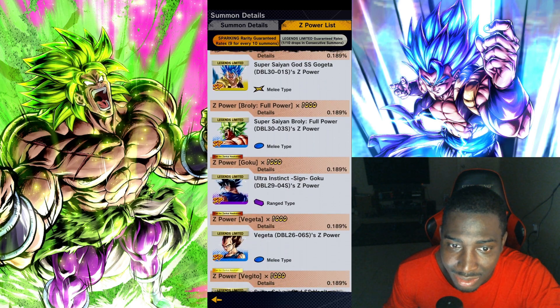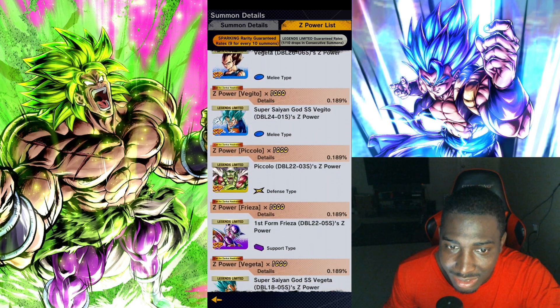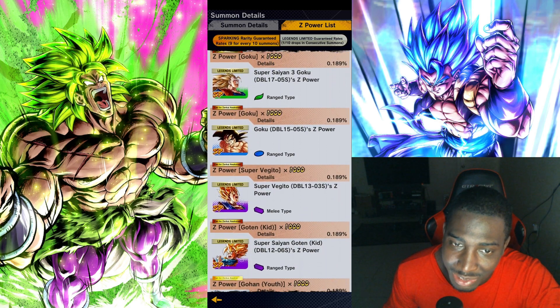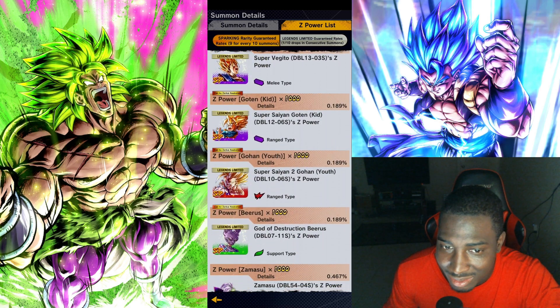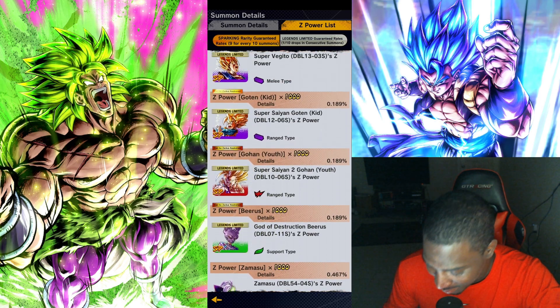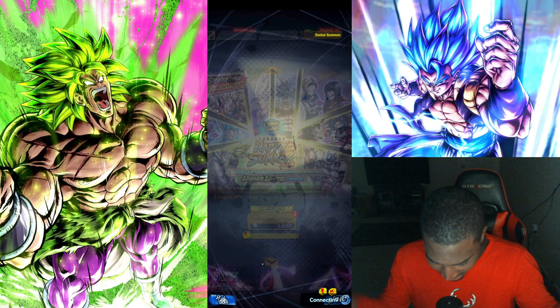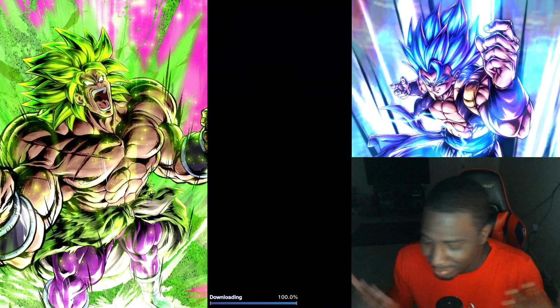Buu is maxed out. Any of the units on this list that I have maxed out — like Vegeta Blue, this Green Vegeta, this 14-star Vegeta — I don't want to see them. Beerus is in there, I don't want to see him either. So you know, it is what it is. Just give me one Full Power Frieza and I'll be happy.